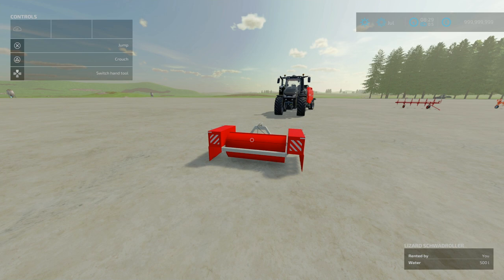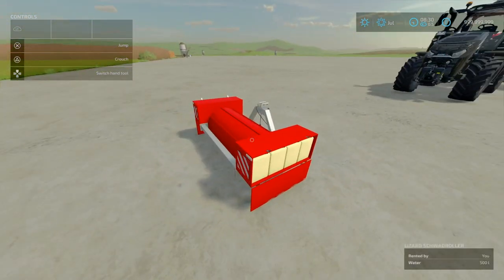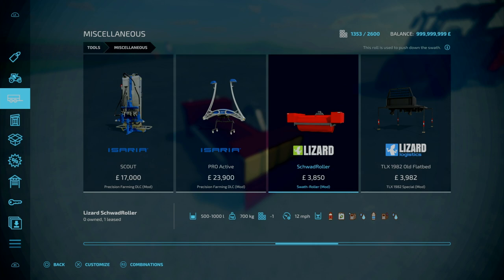Now onto something that's been really scratching my brain. This is the Swath Roller by Hoofie, 1.83 MB to download, 2 slots for console. According to the mod hub description, it's a roller used to push down your swaths to prevent wind drift and keep hot machine parts away from your dry crops. That sort of makes sense in real life. Even browsing through the pictures on mod hub I don't really see a compacting effect, and I've been testing this — I spent a good 20 minutes on it. You'll find this under tools and miscellaneous, 3,850 to buy.